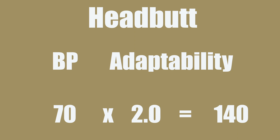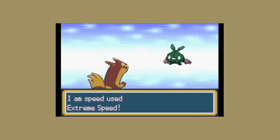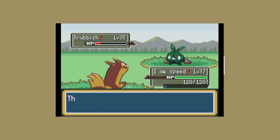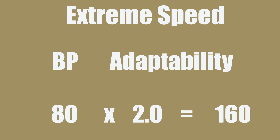What really makes it incredible is that at level 36 it learns Extreme Speed. Just look at how fast Extreme Speed is — it has +2 priority. The only things that beat it are Helping Hand, protecting moves, and Fake Out. It beats everything else; it's so freaking fast. And it also has 80 base power, which means it hits for 160 base power with Adaptability.